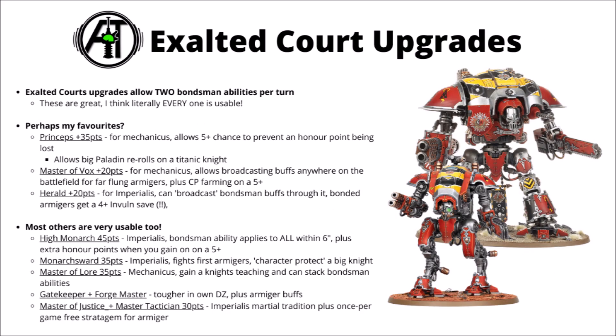Next in line for character upgrades, we have the Exalted Court — the points cost upgrades for your Imperial Knights that allow you to use 2 bondsman abilities every turn, which is worth quite a lot just in itself. These upgrades also tend to give you one boost to your Knight itself, plus something to make its bondsman abilities even better, either affecting more armagers or layering even more buffs on them. Even amongst top tier competitive lists, people really like to choose different ones of these — I feel like literally every single one in the table is usable.